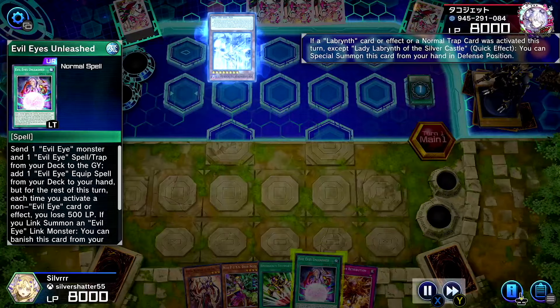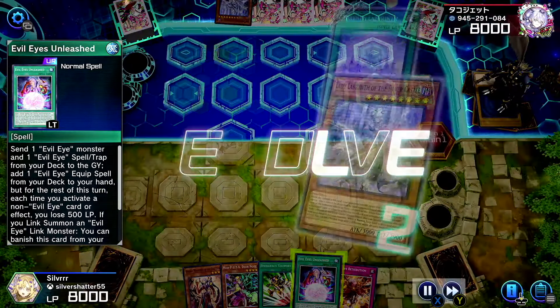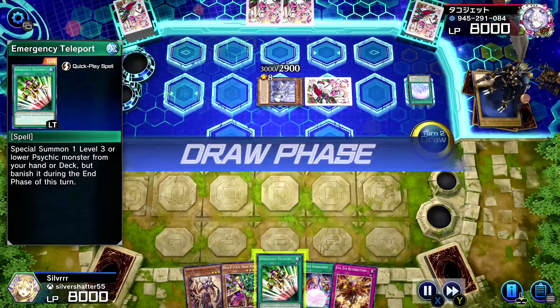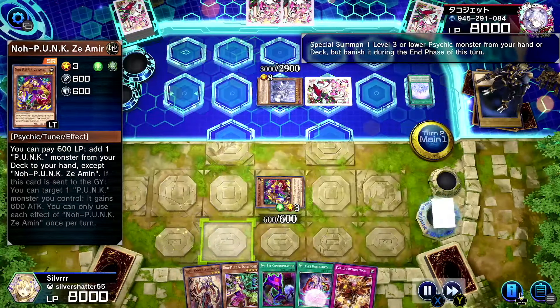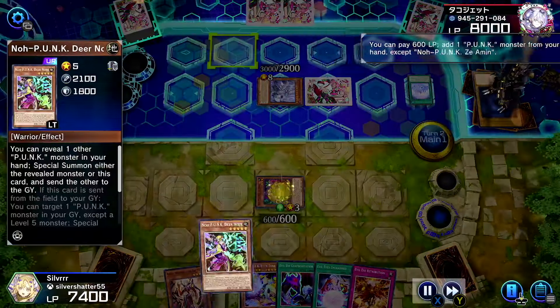Going second against Labyrinth — that's not good, but let's see what happens. This hand is pretty good. It would have been a really great going-first hand. We have Teleport for Zeaman, Unleash, Xerzeal, Xerzeal. We're gonna use Teleport right away. Let's see if they have anything for our Punk stuff — they didn't. They're a Labyrinth player and they didn't set any traps.